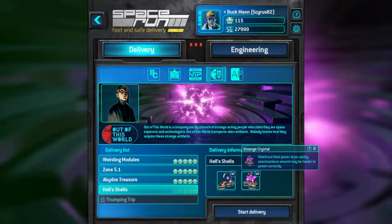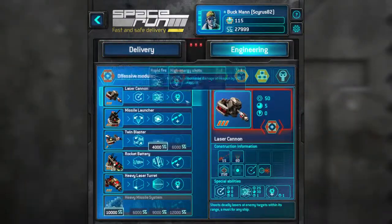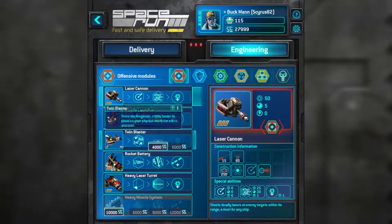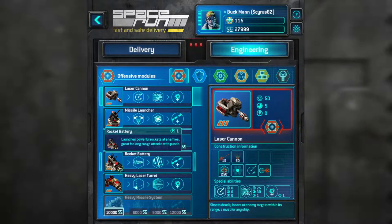We're going to be delivering two Stargates and three Strange Crystals. So far, I have unlocked the Laser Cannon fully upgraded, the Missile Launcher fully upgraded, the Twin Blaster with Switch Configuration off-camera — and I'm sorry about this, guys.